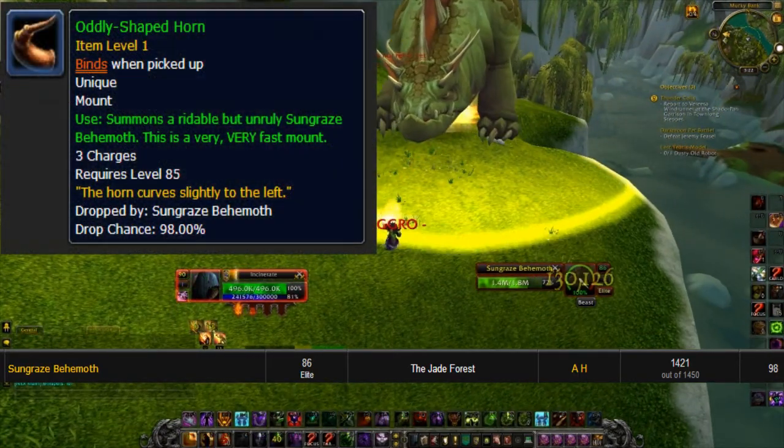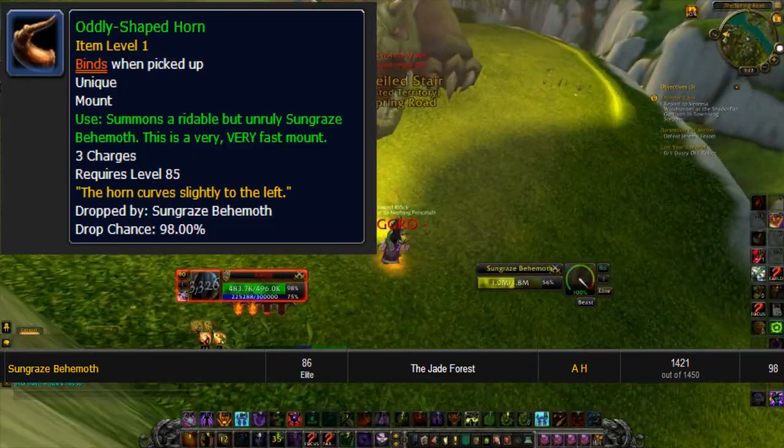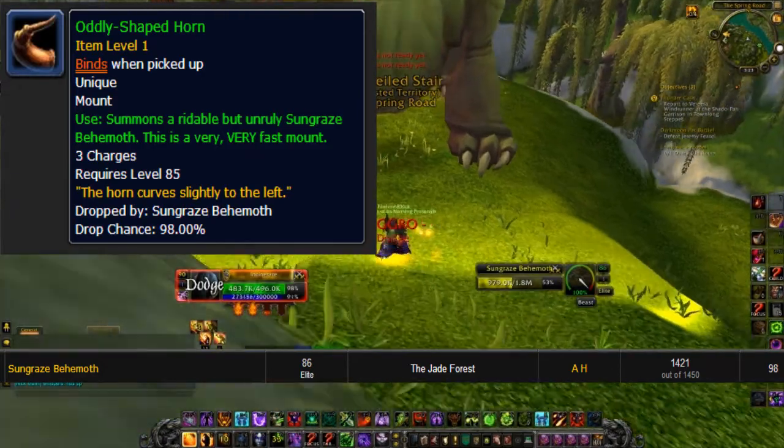What the Oddly Shaped Horn does is it summons a rideable but unruly Sun Gray's Behemoth. It's a very fast mount — it's more like a 300% mount on ground.